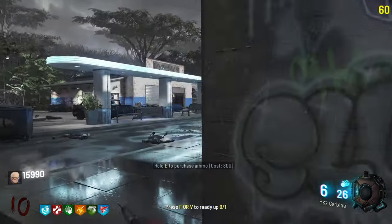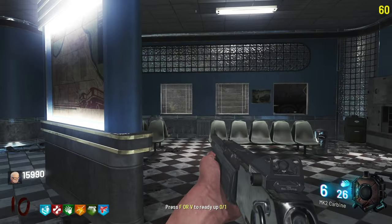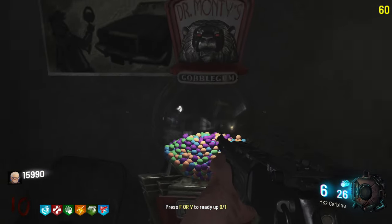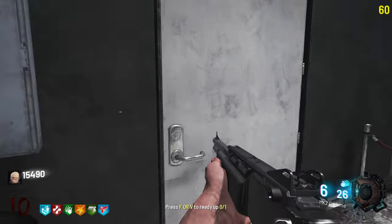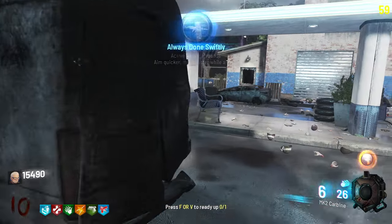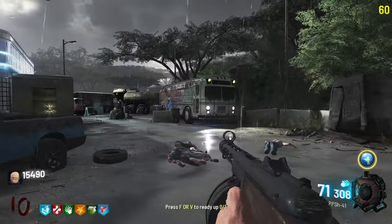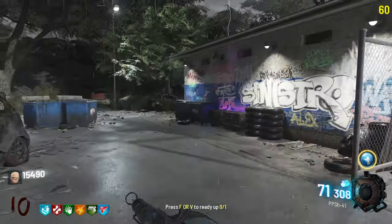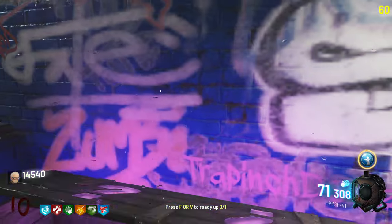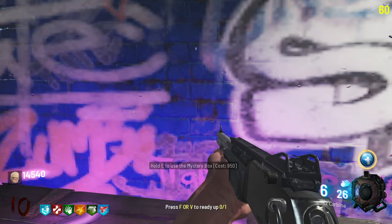If they had unlimited perk slots that would be an awesome addition — very welcome. But they chose not to do it in this map, that's definitely their choice and they worked hard on it. Let's check everything and make sure I'm not missing anything. Gobble Gums — 'Always Done Swiftly': active for three full rounds, aim quicker, move faster while aiming. I'll take it. Let's grab a third weapon — we got the AK-74U.